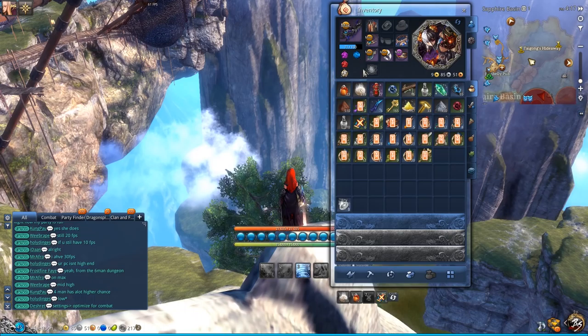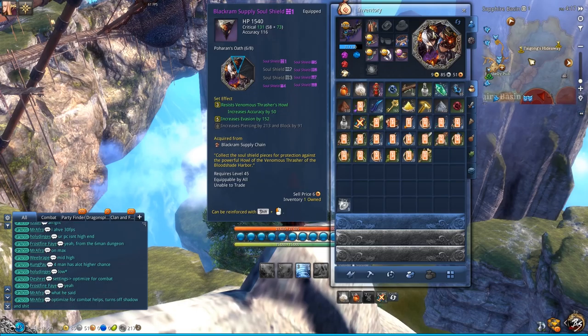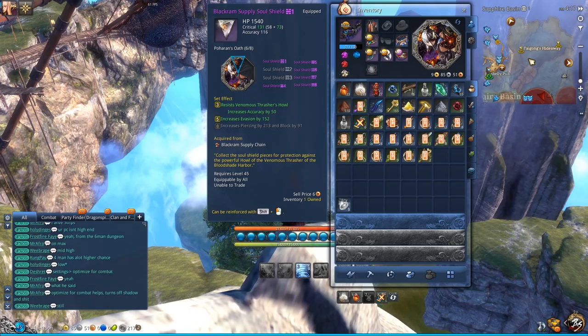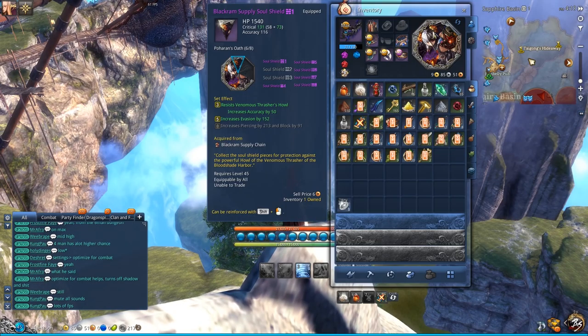In terms of soul shields, what I really like using is essentially a full crit soul shield. When I reached Jadestone, I ran the Scorpion dungeon and got the Scorpion soul shield which gave critical hit, but you don't really need it. I would recommend getting the level 20 Valor Stone soul shield from the NPC.